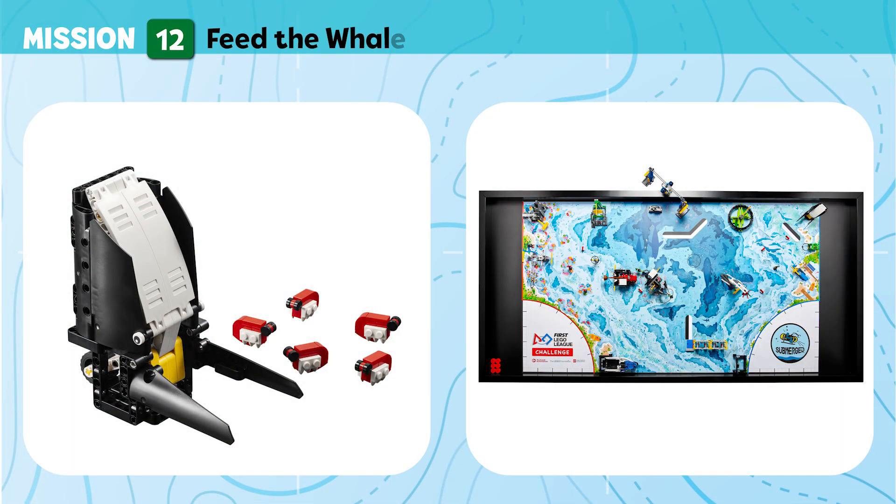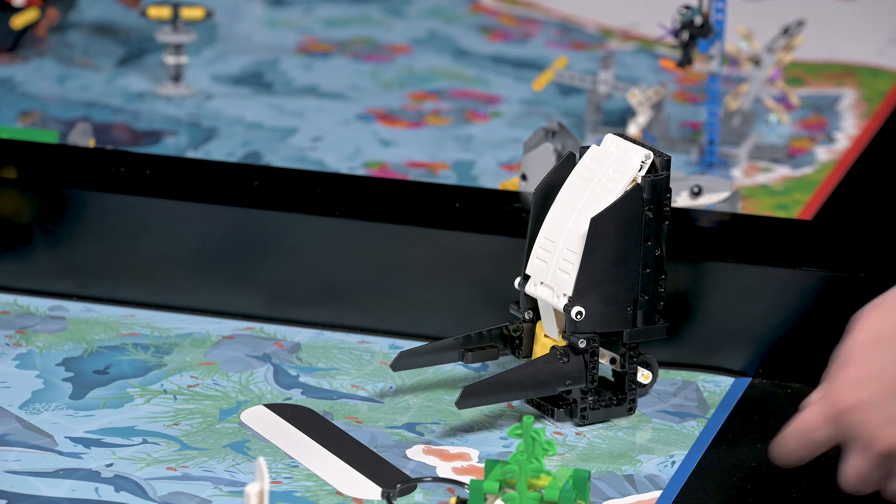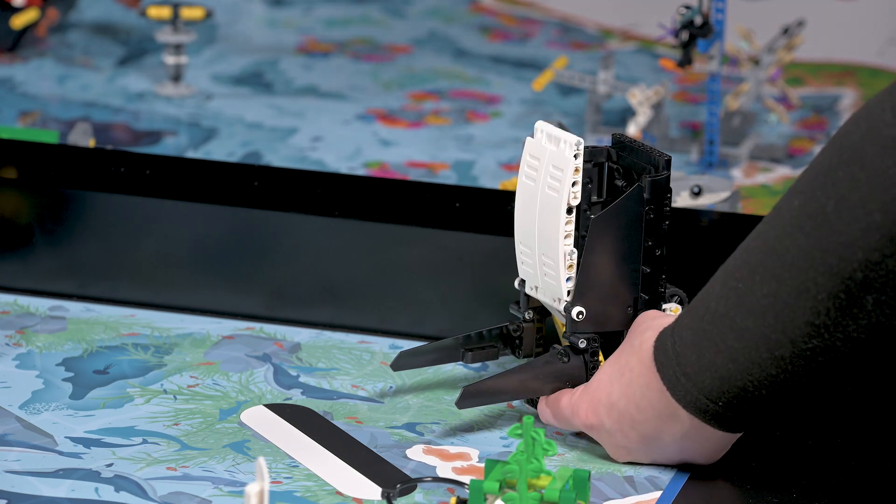Mission 12: Feed the Whale. Krill are a whale's favorite food. Collect the krill and feed them to the hungry whale. Points are scored for krill at least partly in the whale's mouth.